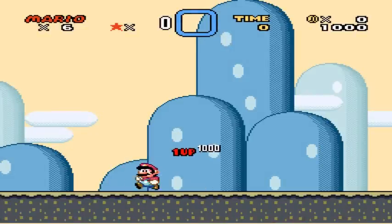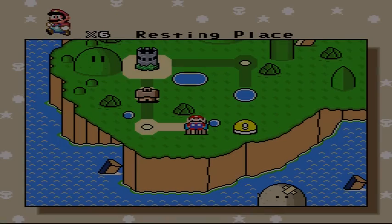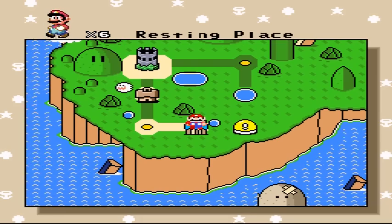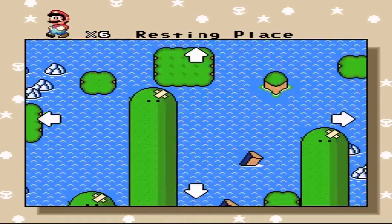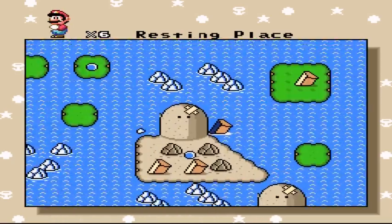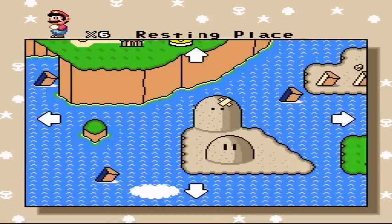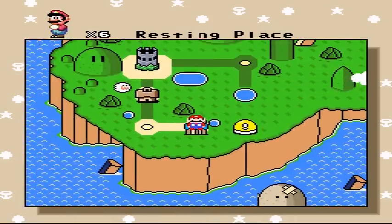Looking at this, first off — perspective errors. That does not bode well. Little flat grass islands, not horrible looking. Not a big fan of putting grass right next to the water. Perspective error. Lots and lots of perspective error on that main island. That's probably the biggest thing — it's a really big perspective error.